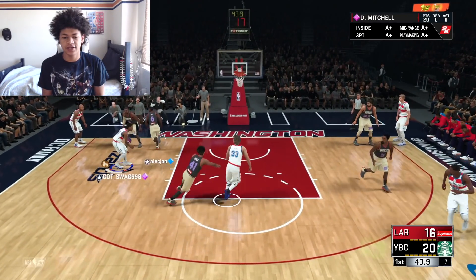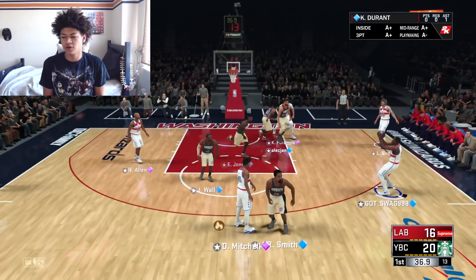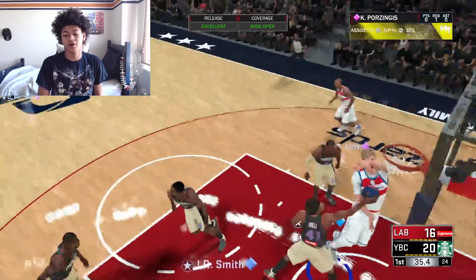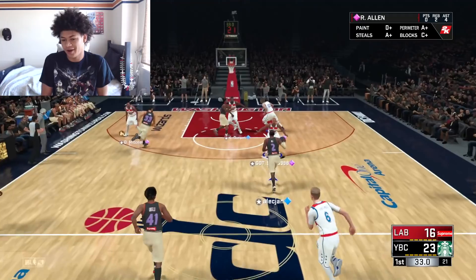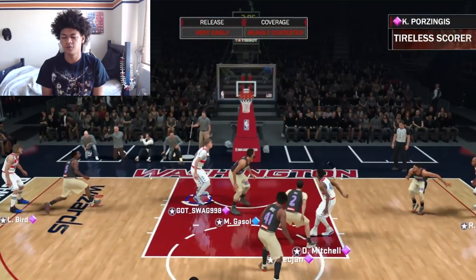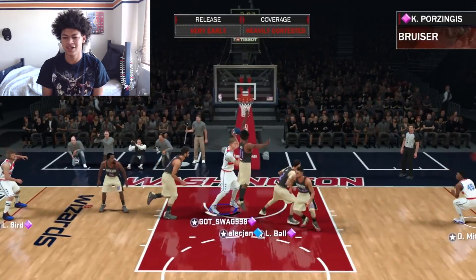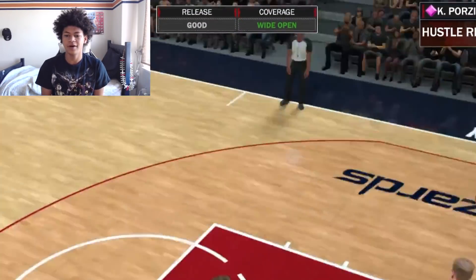Nice double cross right here — okay, my opponent played that really well, got to give him credit. Swinging around to Kevin Durant open on the wing — nice shot, we got to mix it up, keep my opponent honest. Can't try to feature just one player. Mitchell for a mid-range — oh, we missed that. My opponent's been locking up Mitchell the entire second quarter, not gonna lie, but Mitchell does knock down that three. Let's go, make that 26 for Mitchell.